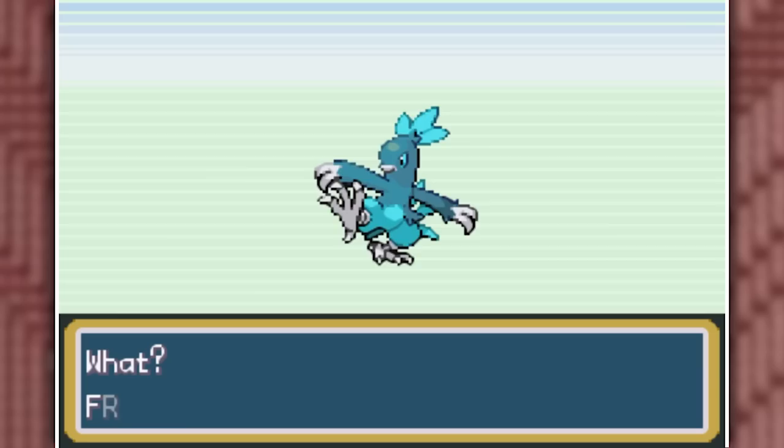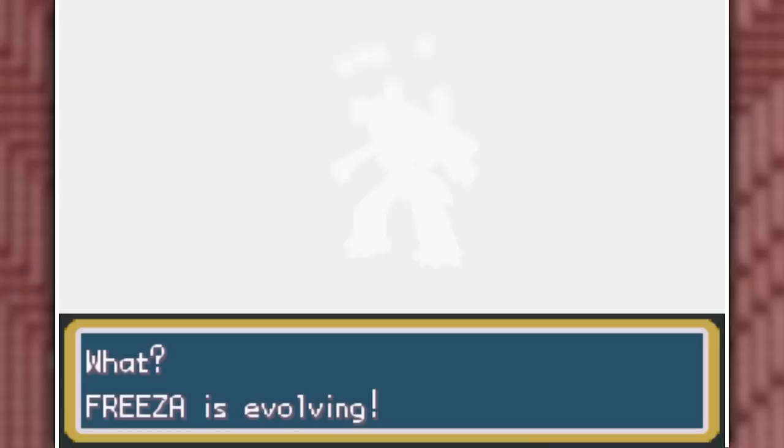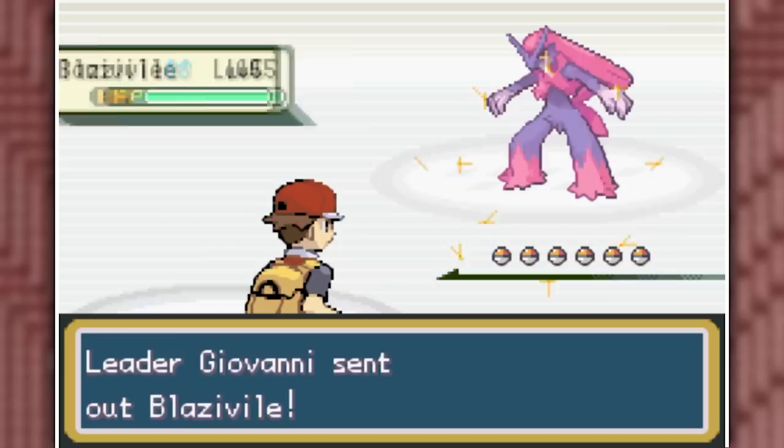I found a new encounter in the mansion — a Torchic-Sneasel fusion — and I really like its shiny colors, so let's hope it stays cool once it evolves. I wanted to check out one of the legendary birds, so I went to Zapdos, but saw it wasn't fused with anything, which was kind of disappointing. Sneechig evolved into Blazivile, and just as I'm about to take on the last gym leader, Giovanni, we see he also has a Blazivile as his first Pokemon.